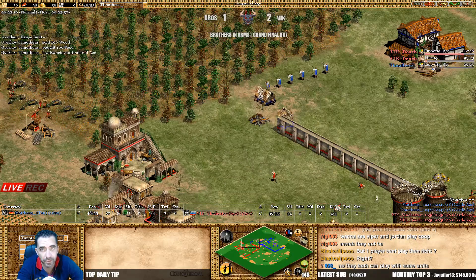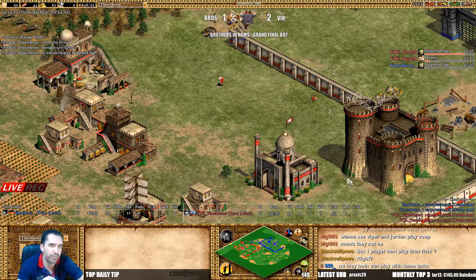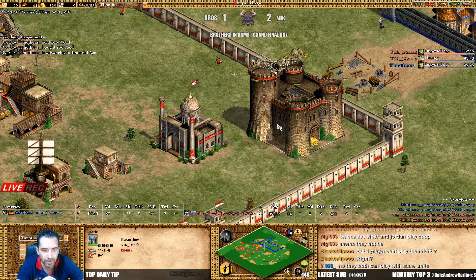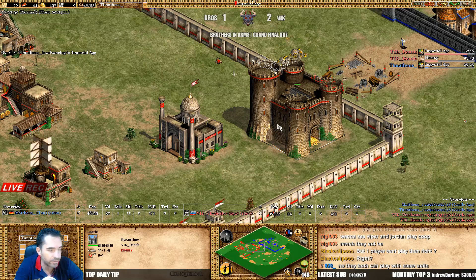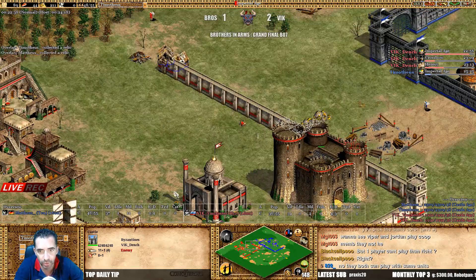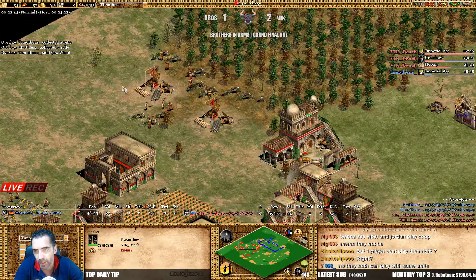He's clicking Imperial — man, 25 minutes! Look at these guys, how they play in Arena, like all of us right? Really strong, really really strong. Look at the castle, the siege workshop, the monastery, archery range, the market.